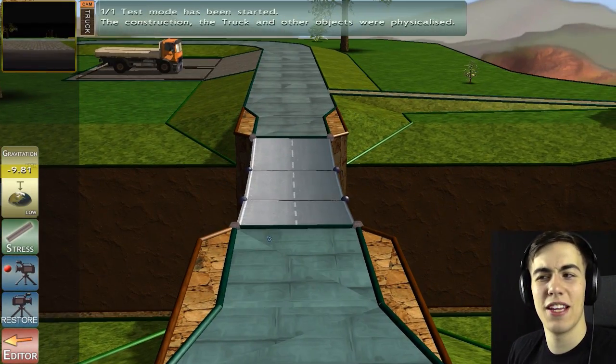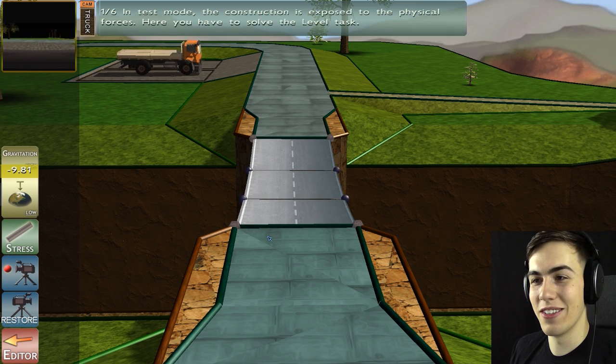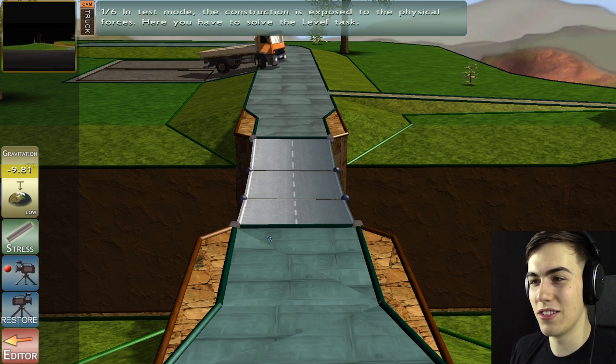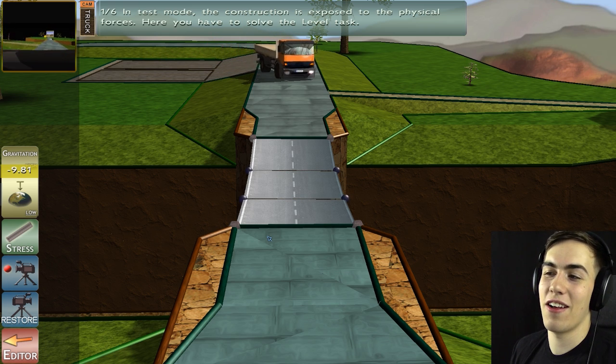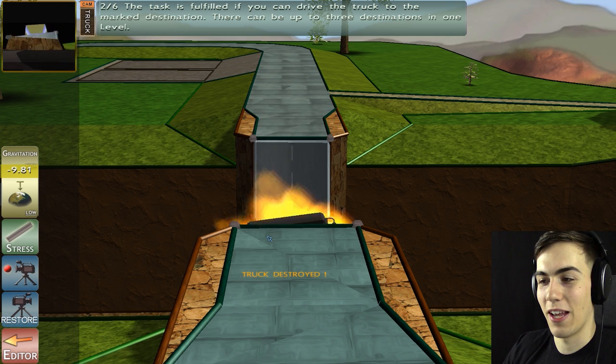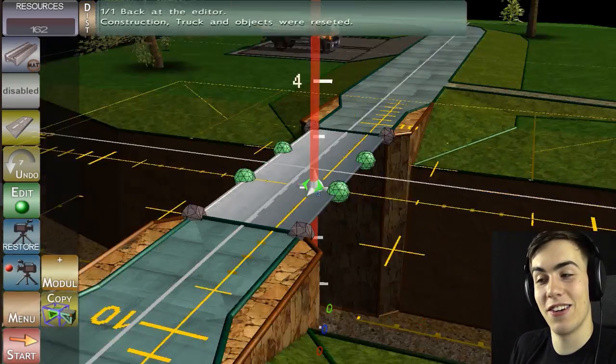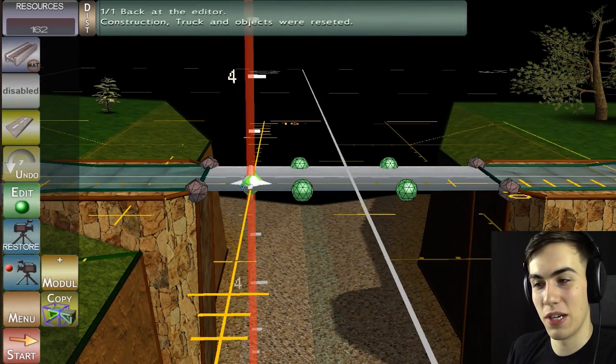They changed the announcement - it's still a really abrupt start, but it's better than what was there, which was some kind of really weird robot voice. So if the truck tries to drive across this bridge now, it's obviously not going to work at all. Okay, it exploded, because trucks do that as soon as they hit things. Everyone knows that. We're going to go back to the editor and try to strengthen this bridge.